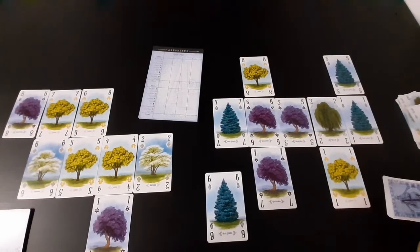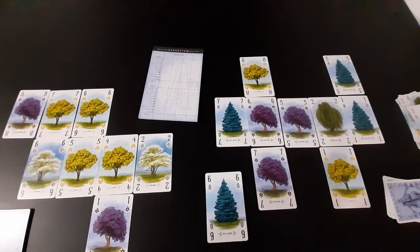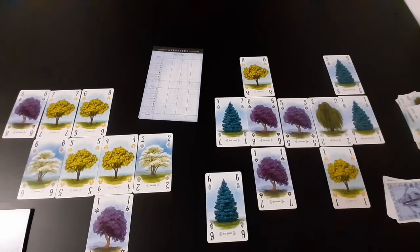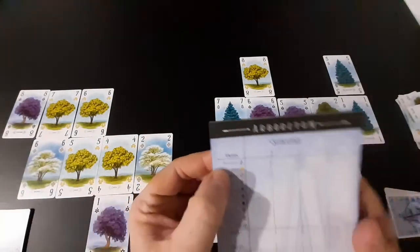To explain the scoring: you score one point for each card in the path, so one, two, three, four, five. You score one additional point for each card in the path if it's at least four cards long and all cards are the same species — we don't get that bonus here, so five points so far. You score one point if the path begins with a one, and two points if the path ends with an eight. We start with a one here, so that's five plus one — six points total.